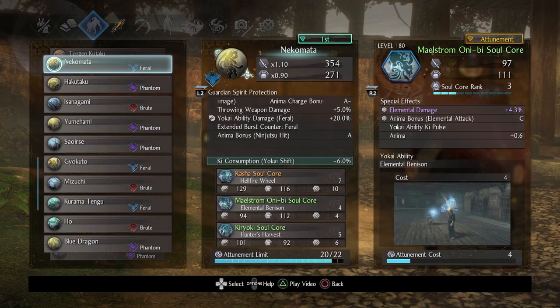Now let's get to the soul cores. Starting with one of the quick-cancel cores: Maelstrom Onib, which was specifically requested. I didn't bother ranking it up — all I cared for was yokai ability key pulse. I would recommend boosting it because being able to get damage off of elemental attacks — fire, water, or lightning — and gain some anima back is great. It's a very fast animation and makes weapon play feel super fluid.